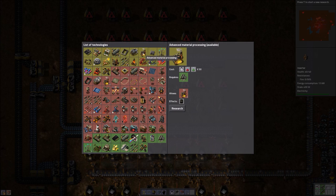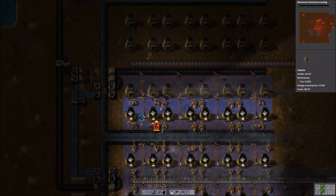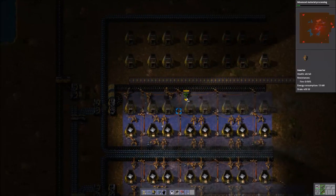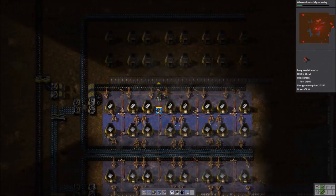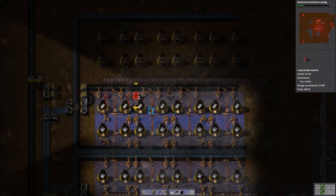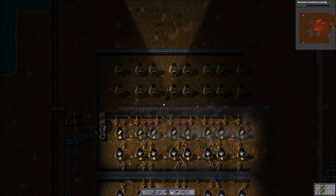Batteries researched. Advanced material processing — this is a good one because that'll allow us to make steel furnaces, which are twice as fast as the stone furnaces. We are going to upgrade all of these to steel furnaces eventually. So now the iron is feeding into these furnaces. We need to bring coal in, so we'll put some inserters to bring in some coal. And then finally, we're going to use the long inserters to put the steel on this outside belt. That looks good. Now let's do the same thing on the other side.